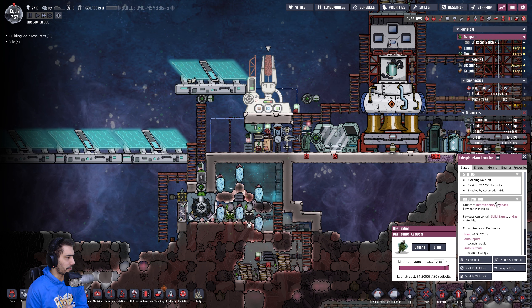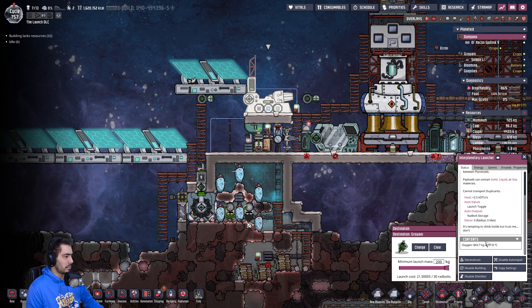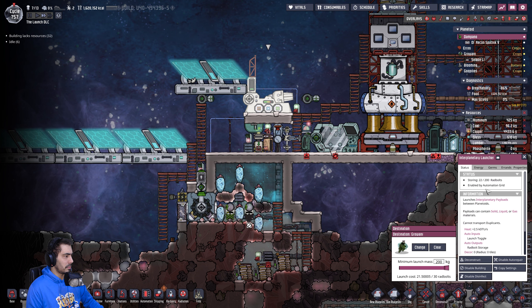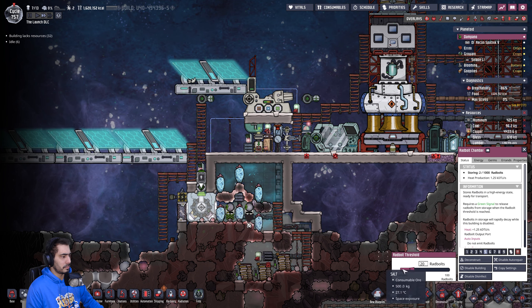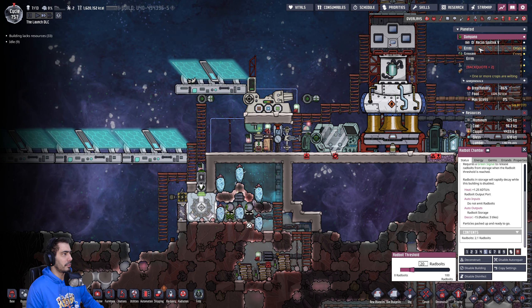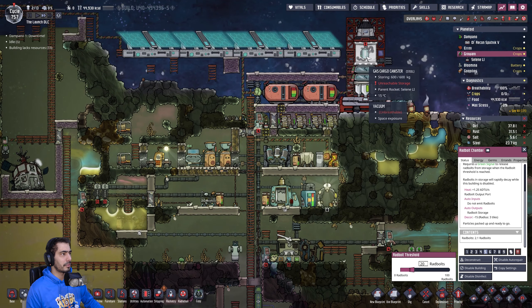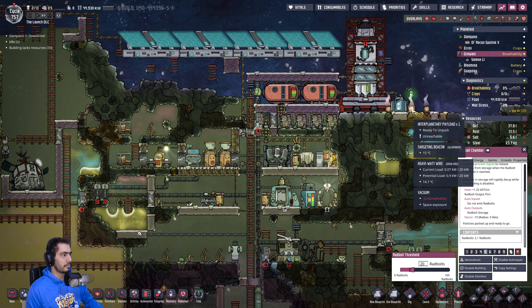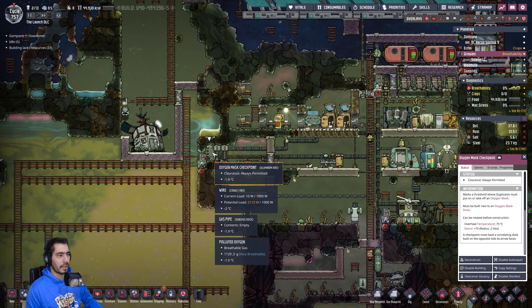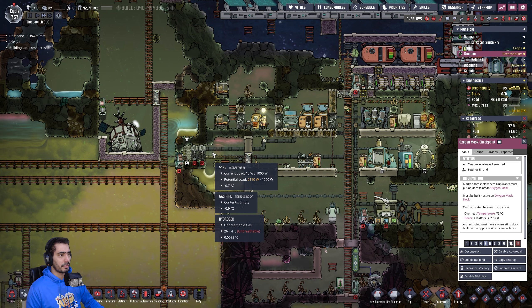Cleaning rails storing 52 of 200. We're gonna have to make a few things. Growani should now have some oxygen. Of course now you have a big problem because you don't have oxygen — okay, that's going to be a problem.